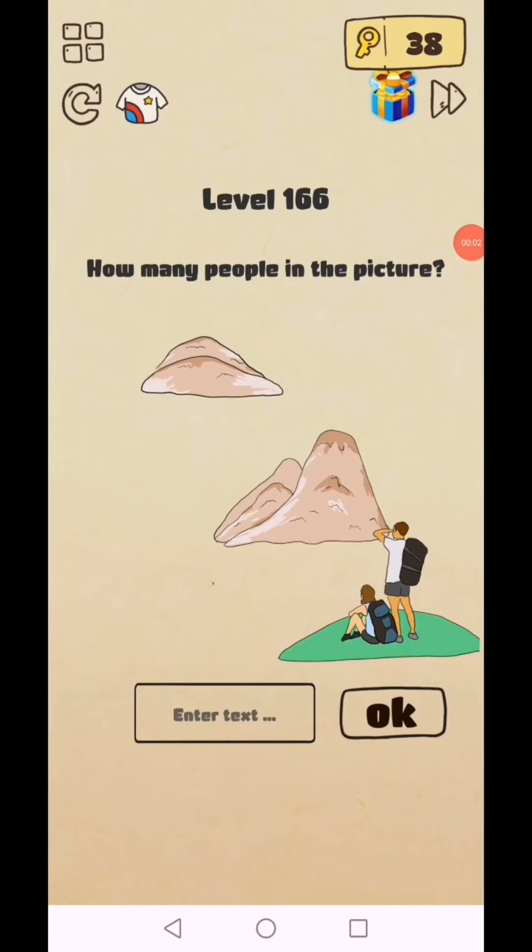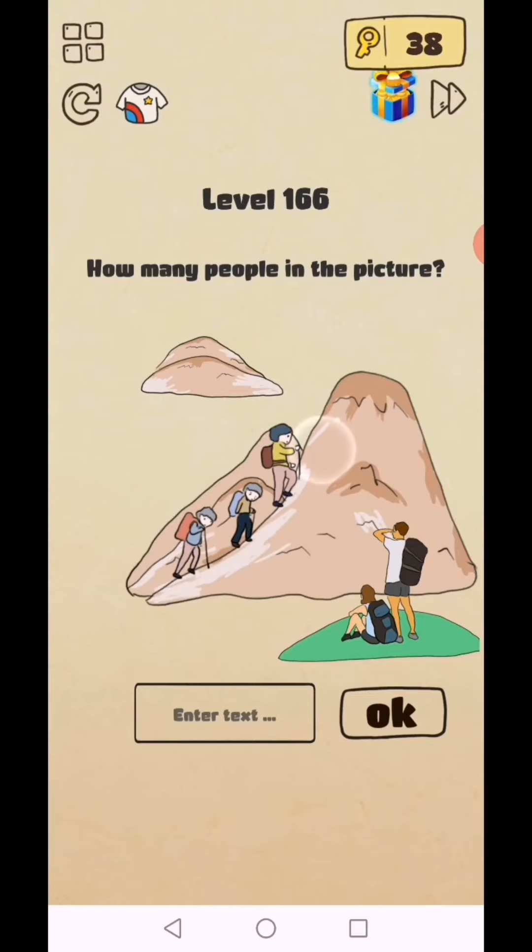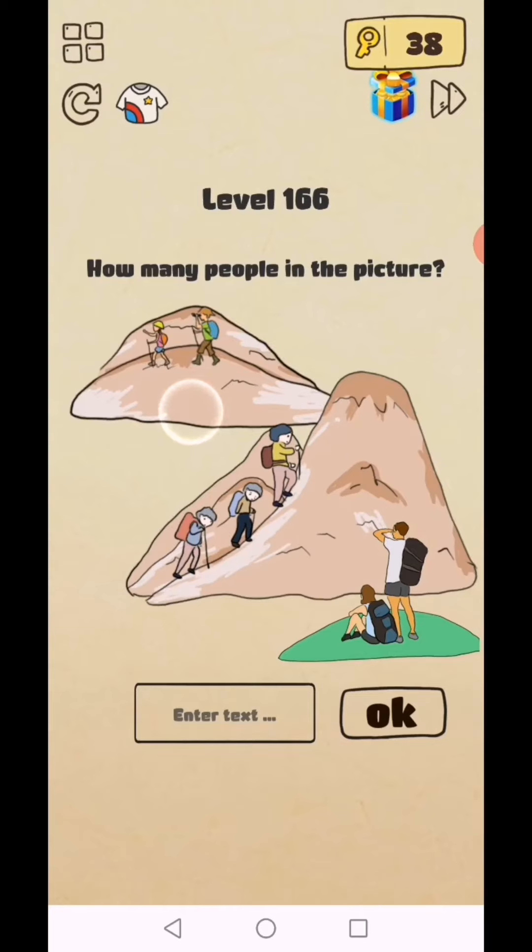Brain Crazy IQ Challenge Puzzle update, levels 166 to 170. Level 166: how many people are in the picture? Two in front — use two fingers to zoom into this mountain and you see three, and two more next to it.